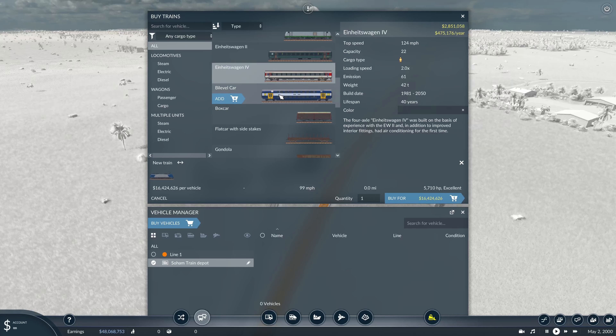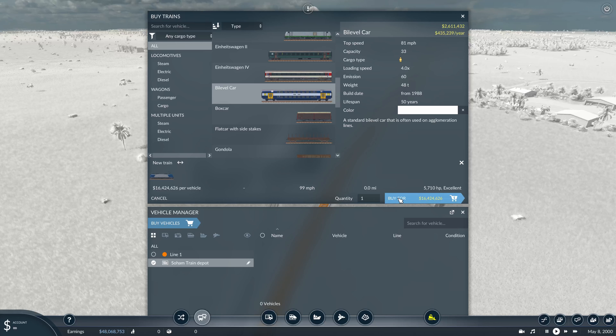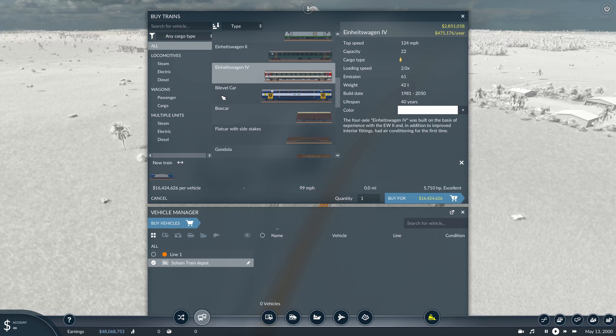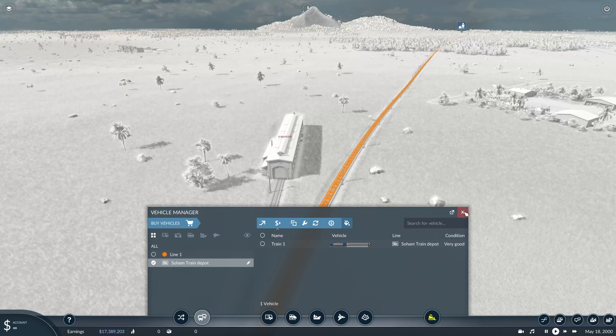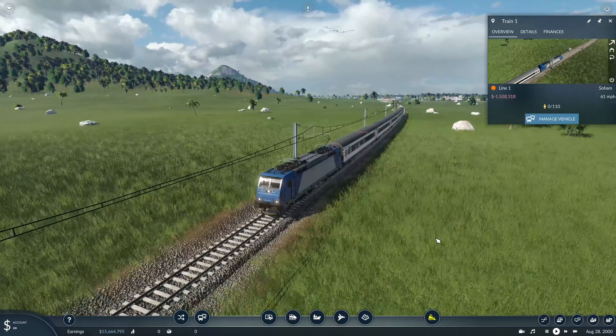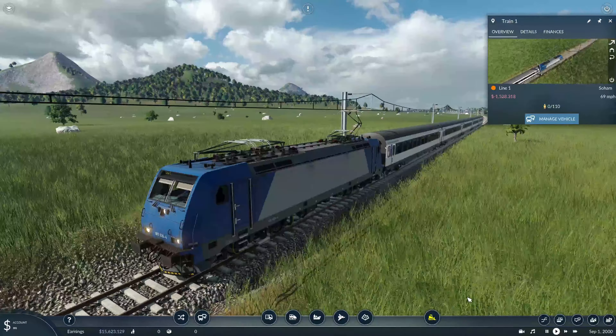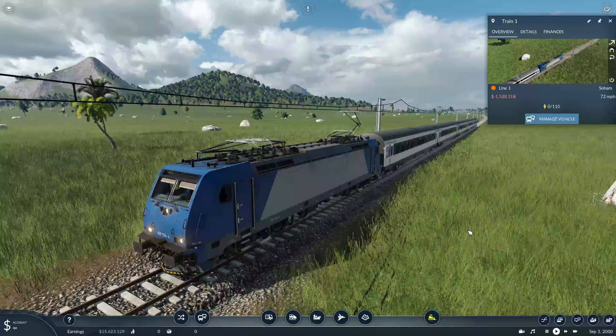Do we want a nice carriage as well? Let's colour one of these in - let's go with white. Okay, that's not the one we wanted, let's get rid of that. It's that one we wanted - that's the one. It has to be at 110. We'll buy that - 30 million. We'll add that onto the line. So here's the train we've just bought. As you can see it does look quite a bit better - the model seems to be a lot more detailed. You can see it at the front and on top, it does look much better.